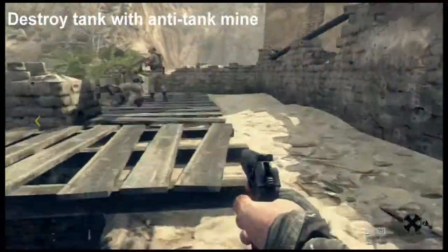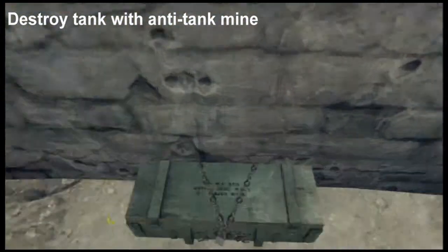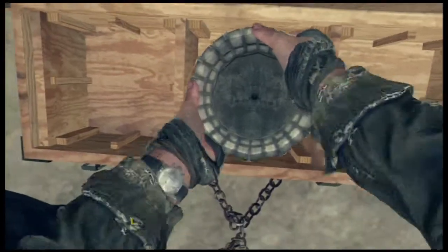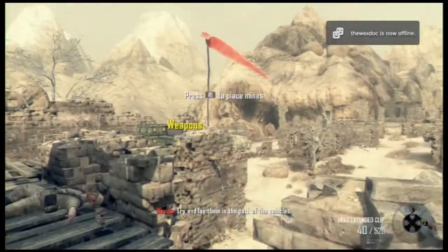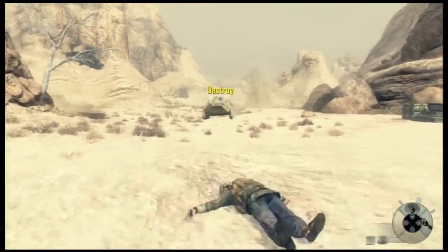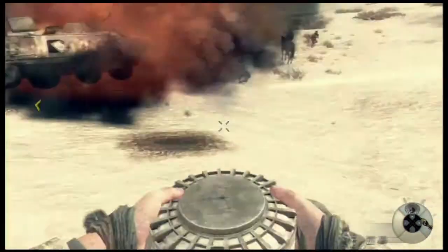Next we're going to need some anti-tank mines. To get them, go up to where the stinger is located and use the access kit on the crate that's on its right. You get six of them, but you only need one if you put it in the right spot — try to leave them in the path of the vehicles. When the tanks come up by North Pass towards the front gate, place the mines in front of them as you drive along. Just don't get too close or you'll die.